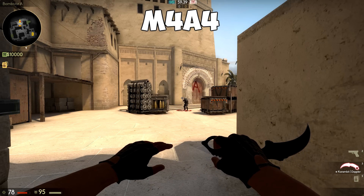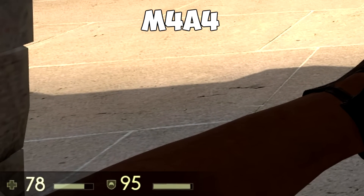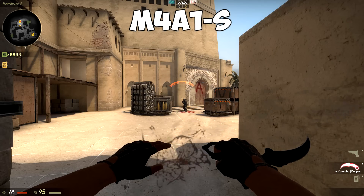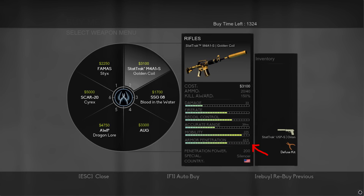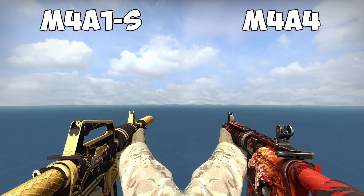On top of that, Valve also intended to reduce the armor penetration of the M4A1S from 70% down to 62%, but they somehow failed to implement that. Looking at the buy menu, you can even see that there is supposed to be a difference between the two weapons, but in practice, the M4A1S still deals the same amount of damage as the M4A4. So when it comes to damage, these two weapons do not really differ at all.